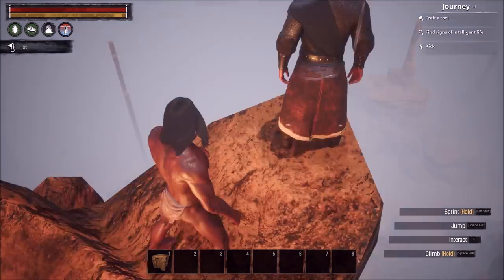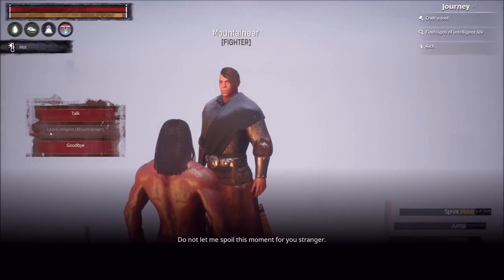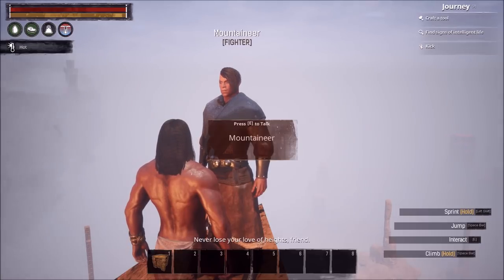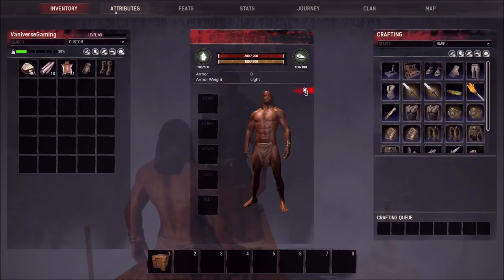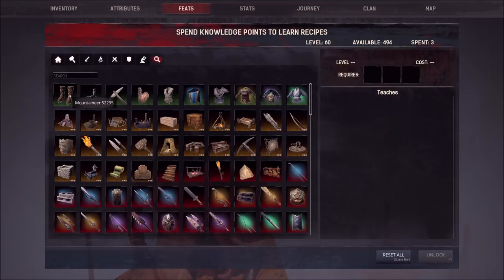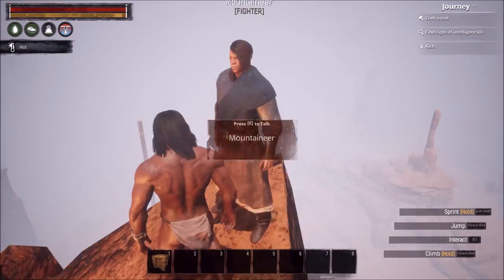Here's what the mountaineer NPC looks like — he's just chilling up here with a little fireplace. You talk to him and learn the mountaineering feat. I saw a note that in the new test live patch it'll just say 'mountaineering' rather than a religion. Once you go to your feats and search for it, here it is — mountaineering. You just need to be level 10 and have an armor bench. That's it.